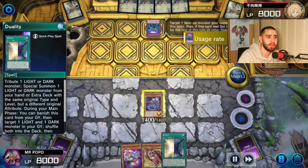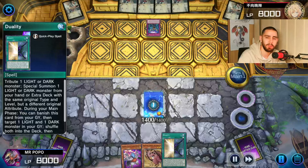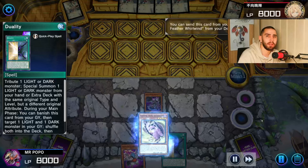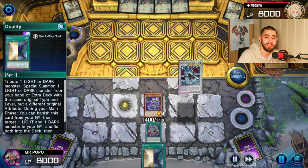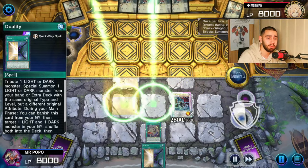Here we're getting Imperm'd which is fine because we already have Vata and Shaman in our hand, we don't care. We're literally playing through hand traps which is cool. Now we got the Black Feather Weapon here, we got Vata, we're gonna activate Vata's effect. Even if Vata gets Ash'd, we're still doing the combo line because boom boom boom.